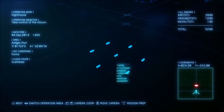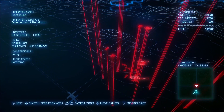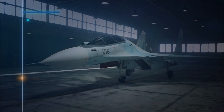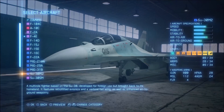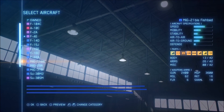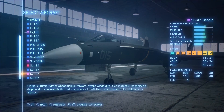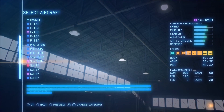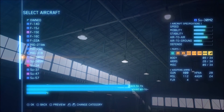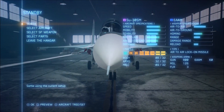Let's see what enemy forces we have to deal with: 39 enemy aircraft, 12 on the ground, 1 naval. We're going to get air-to-air missiles for this operation. I think I'm gonna use the SU-30SM — that's the one I always use. Six air-to-air missiles. Okay, let's start. Let's take off. Strider Squadron aircraft prep complete — you're cleared to taxi.